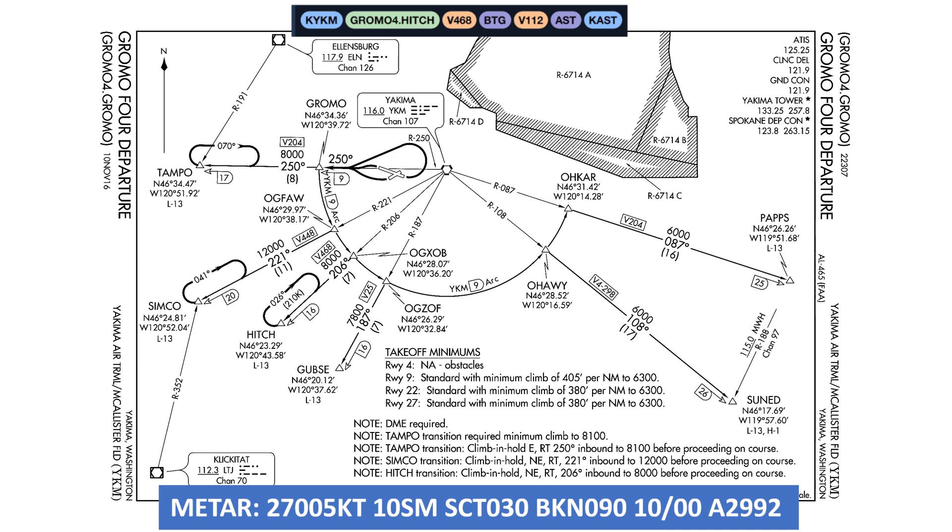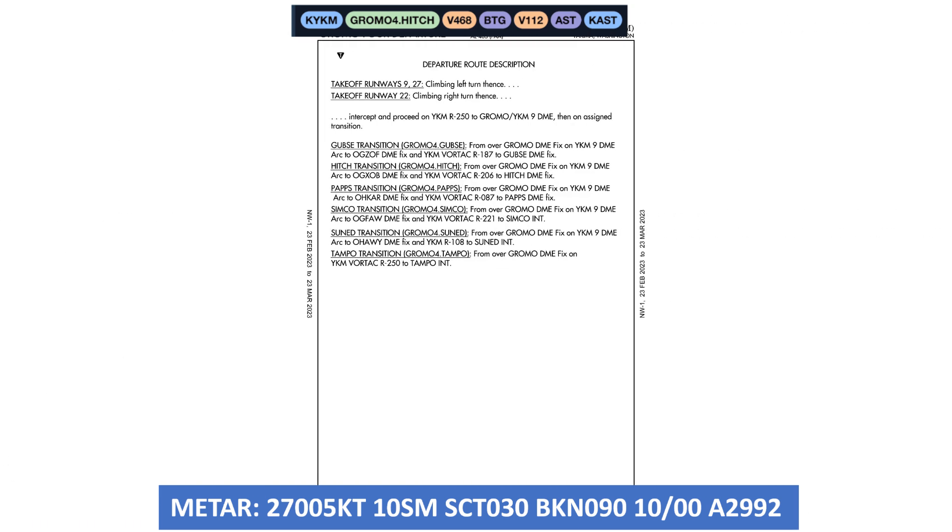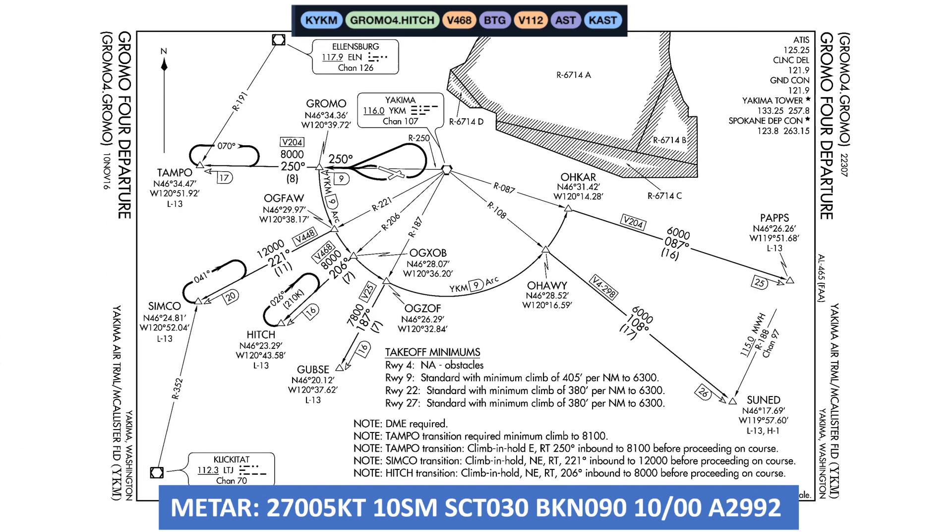My personal preference is to read through the text-based description first, which is on the next page. The winds are westerly, so we'll expect runway 27 for departure. For that runway, it has us making a climbing left turn — thence, which just means and then from there, we intercept and fly out on the Yakima 250 radial to Chromo on the 9 DME, and then along the assigned transition. Our route involves the Hitch transition. Moving back to the graphical depiction: from Chromo, we pick up the 9 DME arc and fly that around through OGFA to OGZOB, then fly the 206 radial outbound to Hitch. A note says to continue our climb to 8,000 and hold at Hitch if needed.